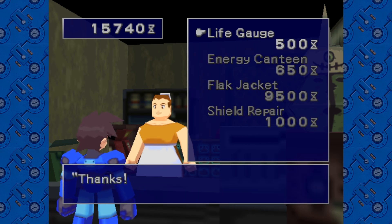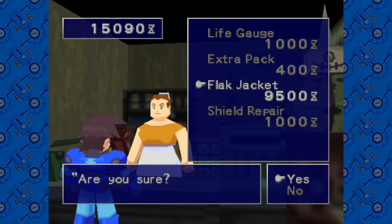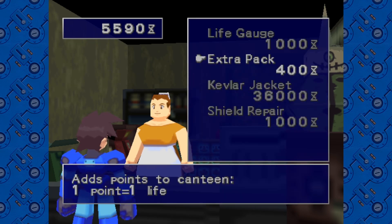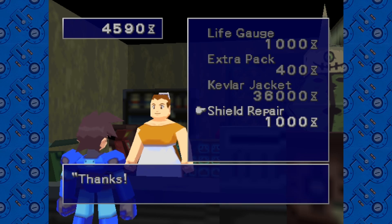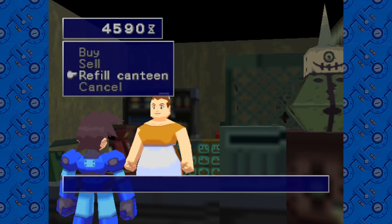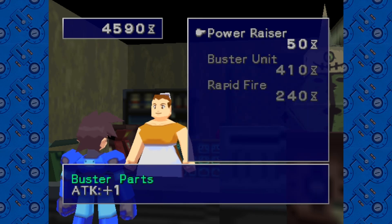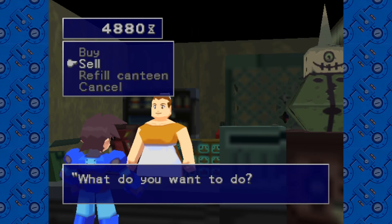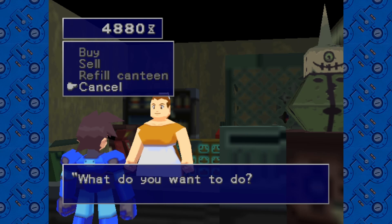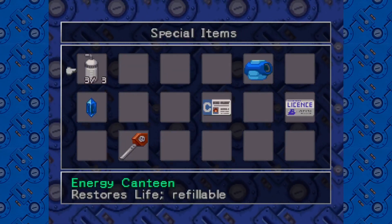There's actually a good bit of stuff. Let's get the life gauge, get an energy canteen — we have plenty — so let's go ahead and get a flak jacket. Nice.